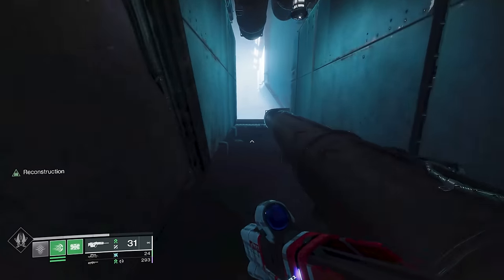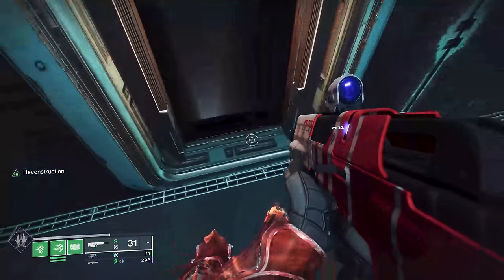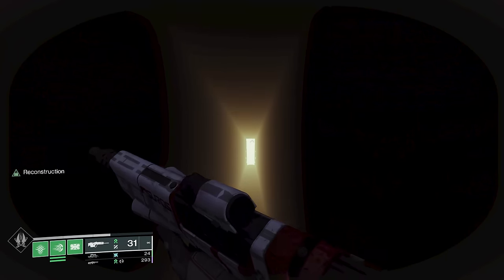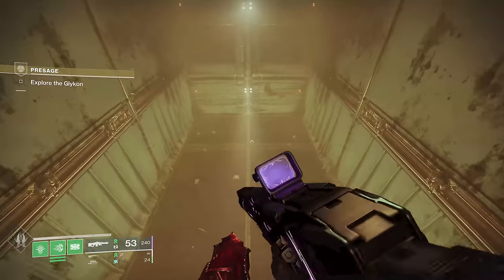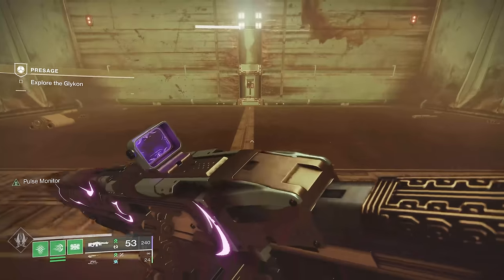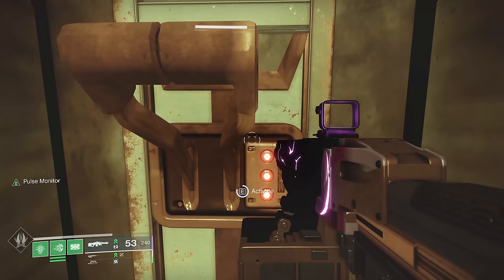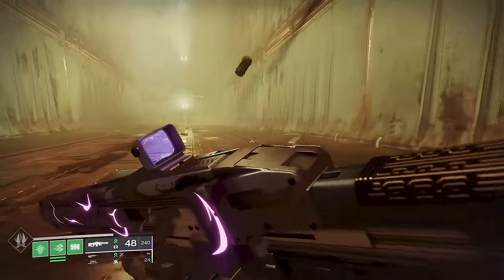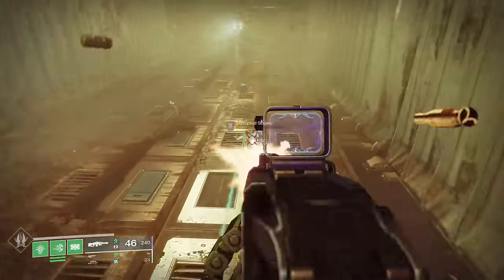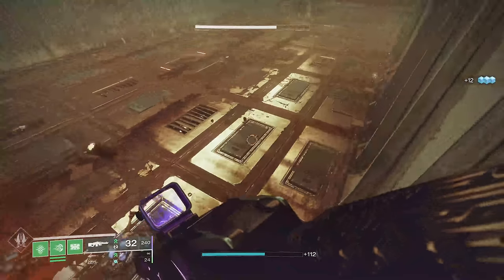We're in the trash compactor section. If there's a space movie you can think of, you're 100% correct on its inspiration. There's kind of a glitch in here — it still seems to work. You've got two options. You're going to want to kill things quickly. When you hit this switch, there's a glitch where if you run to the other side, the compactor won't actually get you. Your goal is to find three fuses in the ground.